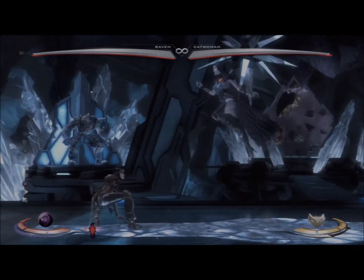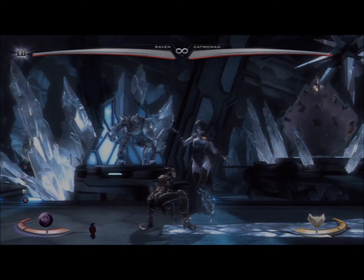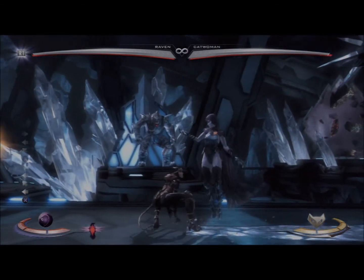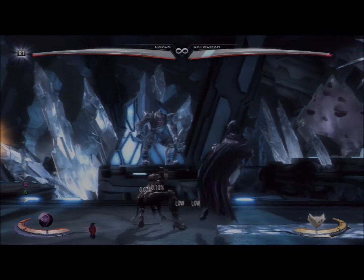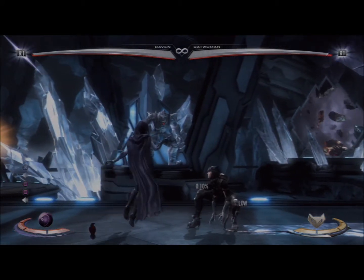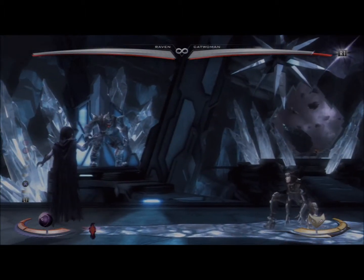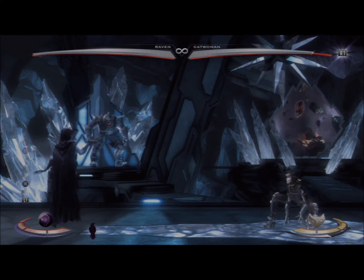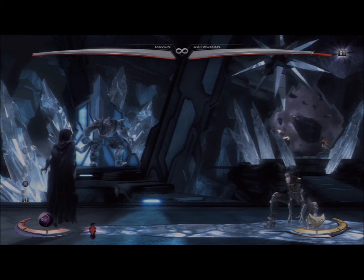You can also fake it. You'll hear Raven doing the move, but it won't actually come out, which you can use to go into a mix-up — like a low mix-up or a throw after that. Just confuse your opponent who's using sound cues; they're probably going to block if they hear it. If they're blocking low, it's going to hit anyway. For the most part, you can get free combos off of this if you're skilled enough.